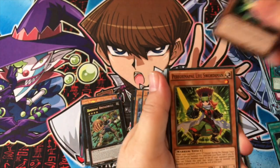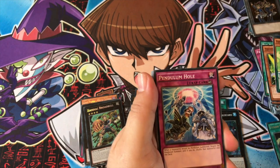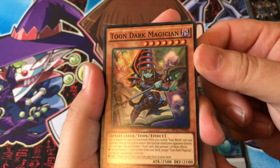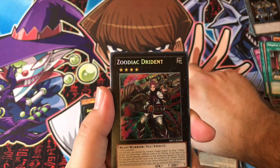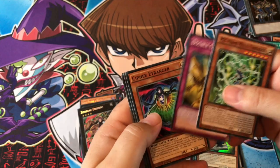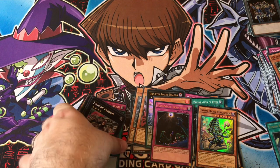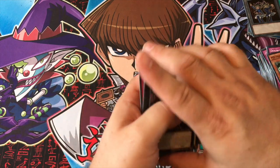Bug Matrix, Cubic Life Swordsman, Shaddoll Squamata, Ninjitsu Art Notebook, Pendulum Hole, Metalfoes Volflame, Toon Dark Magician — that's adorable, look at that! How much was that? So cool. Floodgate Trap Hole, and Drident — oh Jesus Christ! Wow, that's — I think we did alright out of that. That's not bad. You got the two cards you've been wanting.